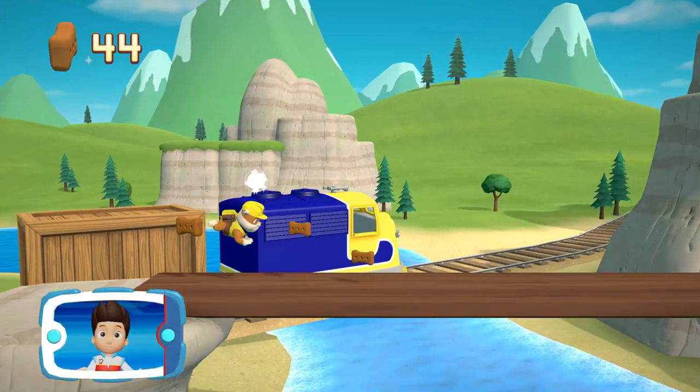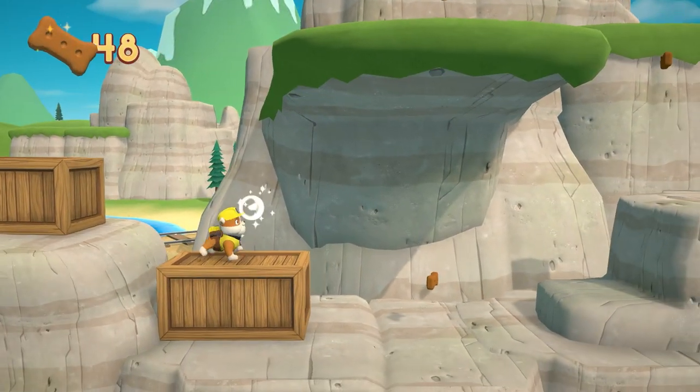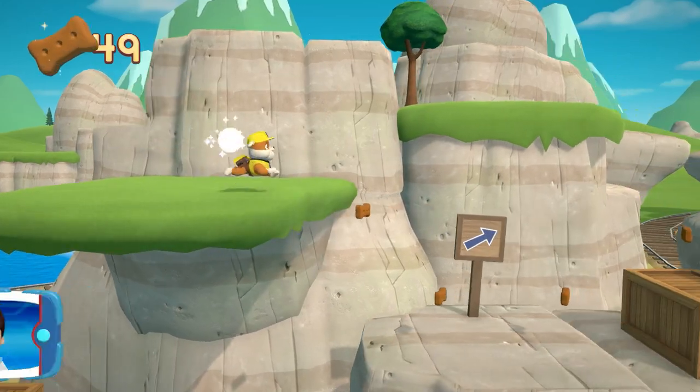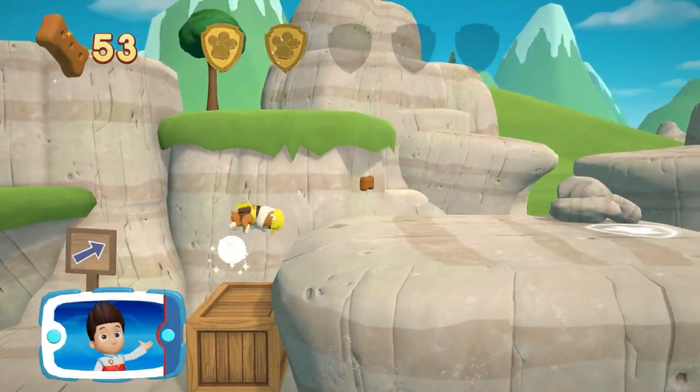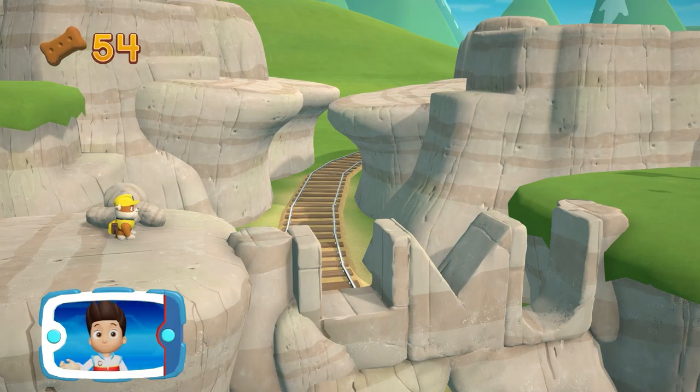Great job, we're almost there! A golden paw print — you got it! Rubble can use his pup pack to pick up those rocks and repair the path.